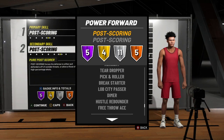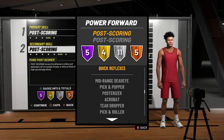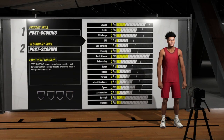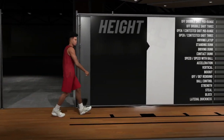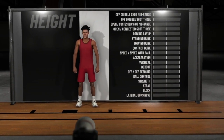Just look at the badges, just look at this — he even gets dimer. This build even gets dimer, bro. This is a power forward, bro. And the thing about this build is he's fast — this build is somewhat fast, bro.